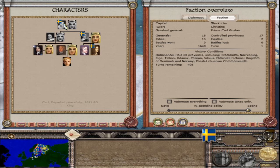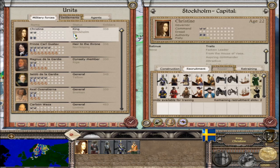In the family tree we trace back through Carl and Gustav to Prince Carl Gustav and Christine. Christine — even though she is a woman — is a general. She has 2 stars in command, 2 authority, and 3 piety — nothing in retinue. A faction leader from the House of Vasa, her traits are aspiring commander, attractive, natural negotiator, diplomatic ability, educated, tolerant, and sterile.